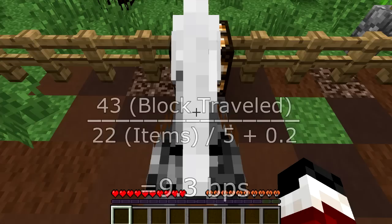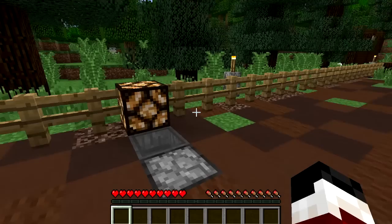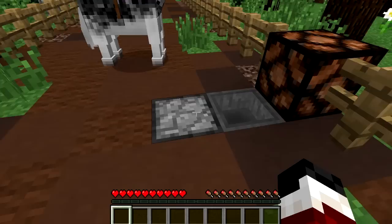To reset the machine we press the button on this side and then the lamp turns off. When the one on the other side turns off it will be ready to use, but we have to let the items drain from this hopper into this dropper, and when that's done both the lamps will be off and ready to use again.